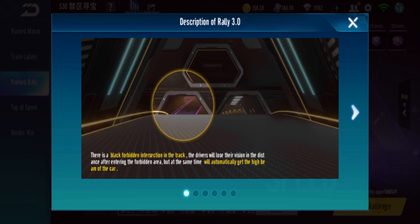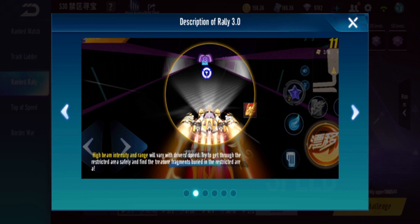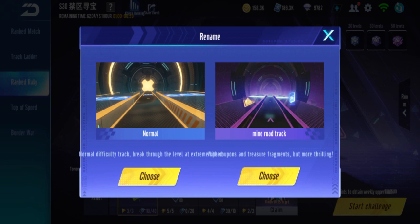Once you've memorized the road, try going to the left to collect treasures and fragments so you can upgrade your skills. You can also collect the purple things there — they recharge your power-up so you can use it again. They're useful for both the plane and the time hourglass. They're called item energy points, so collect them so you can use your power-ups again.